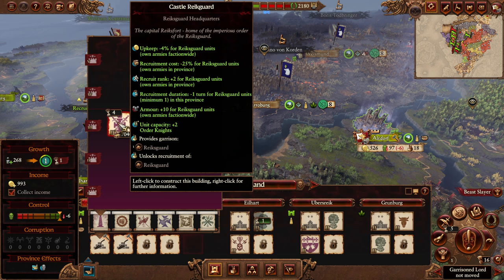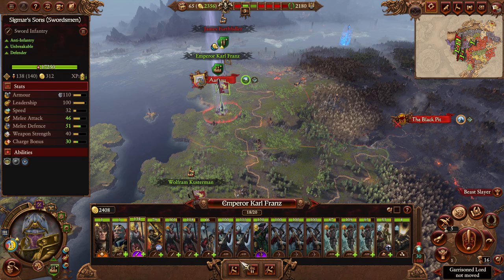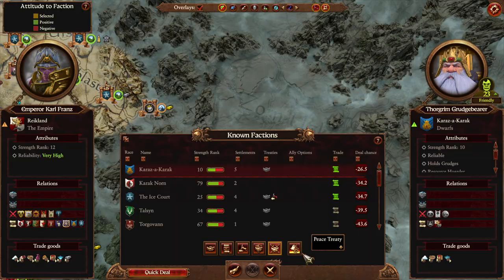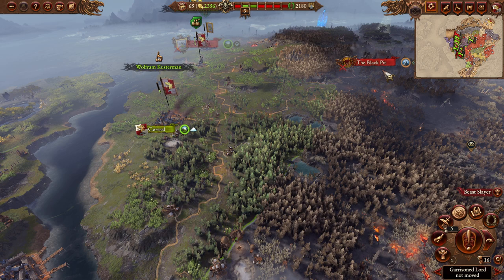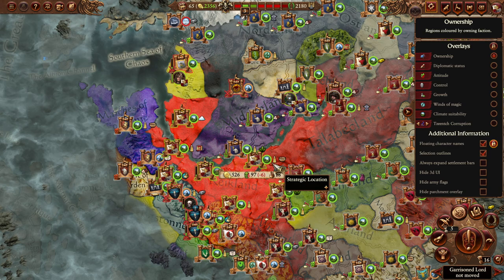We'll probably summon at the very least the Reichsguard next turn. In diplomacy - Karaknorn, we don't care about any of this. So I guess we're ending the turn and then destroying these guys. Let's see about that free Imperial Authority. Also Black Pit - is it being sieged by Kazrak? Yes it is, and this is kind of a concern. They have ended their non-aggression pact - good chance that means they're going to declare war on us fairly soon, since the AI doesn't actually care about the turn reduction thing.